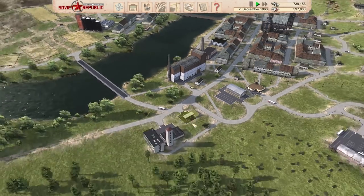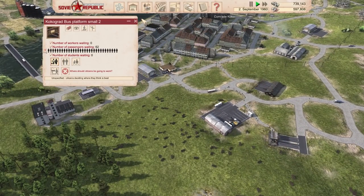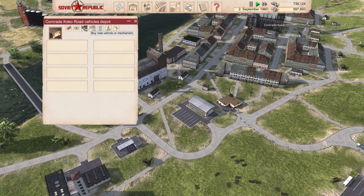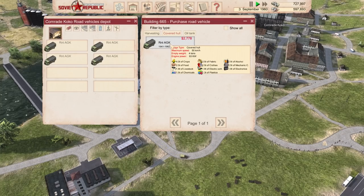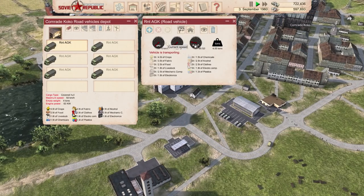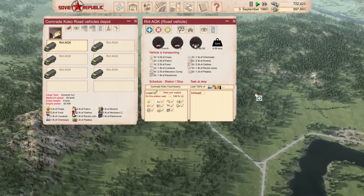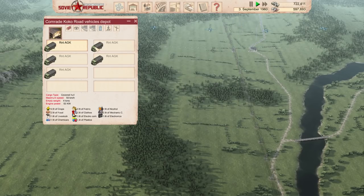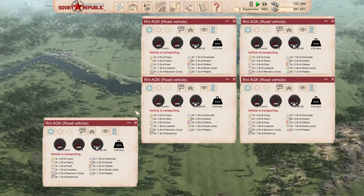So we have plenty of food. If you're not exporting it... there's plenty of it. So what do we do with this food? I'm sure we have some exports going. Can we buy covered hull trucks? These are for food. Let's buy a bunch of these and get these guys exporting to the Americans. Let's pick up food - just untick crops - and wait until you're loaded, then deliver here.